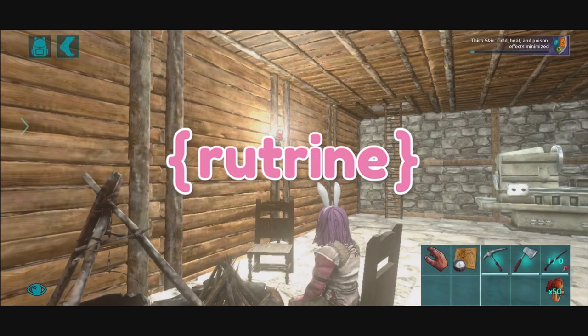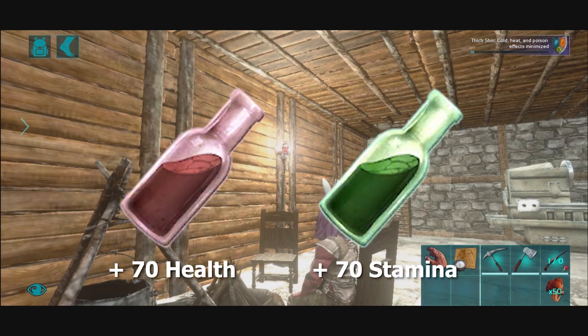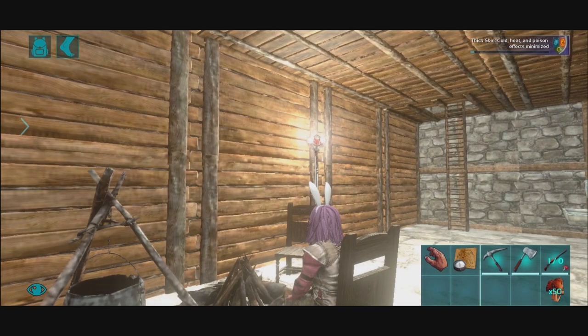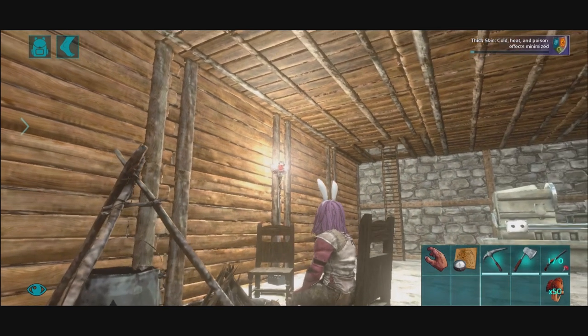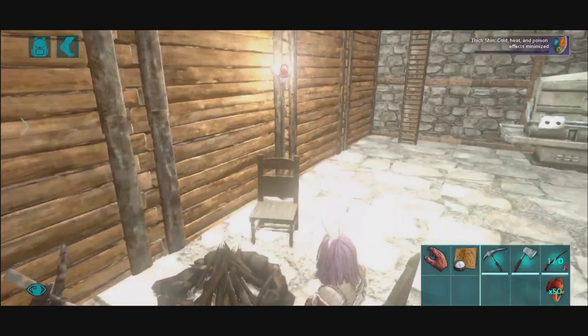Hello everyone, welcome to another ArcMobile video. My name is Rootree and here we are going over how to craft the potent variations of the energy brew and medical brew. These are stronger versions of the normal brews to make it a little bit easier to run caves. Definitely prepare a bunch of these for the upcoming dungeons and I'll show you guys how to make them.